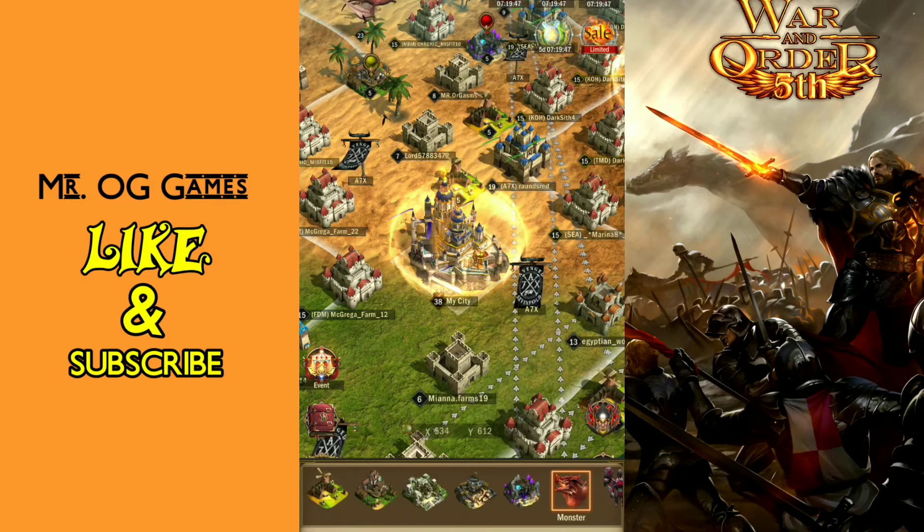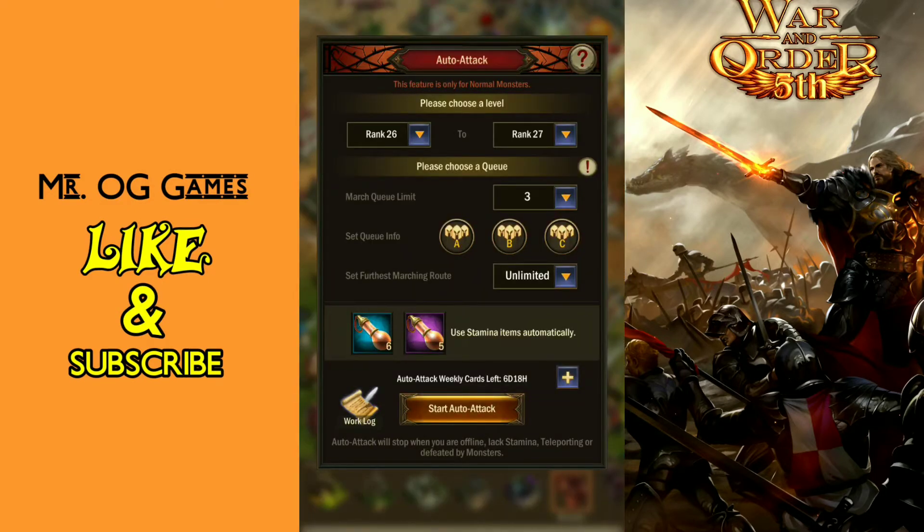In the bottom left hand corner, when you go to set and search and kill your monsters, auto attack will send out attack after attack on monsters that you've chosen by level. You can set how many march queues you have, adjust those marches to send whatever type of troops you want, set the time, the radius from your castle, and then load it with stamina and simply hit the start button.